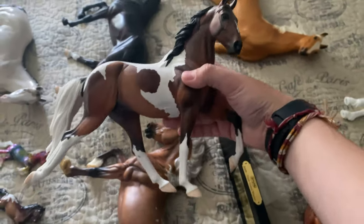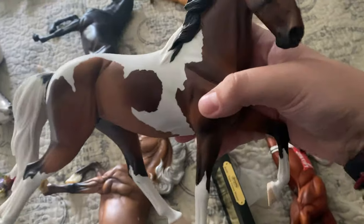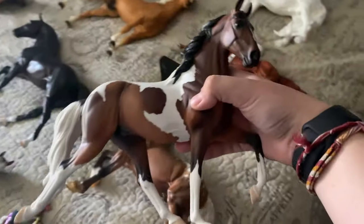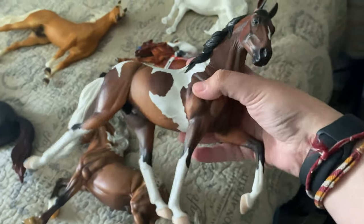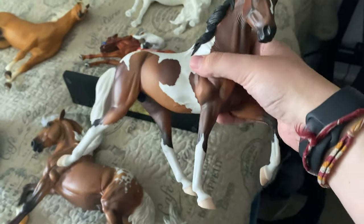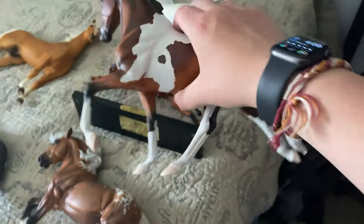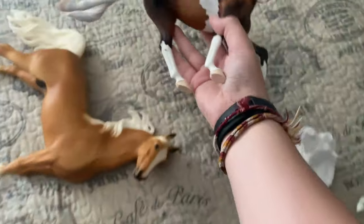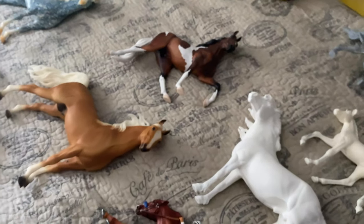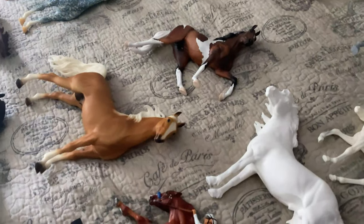Moving up here, I picked up a Dixieland Grand porcelain because I just love this sculpt so much. It looks like my friend Mackenzie's horse — his name is Bling or Bling It On — who's a spotted saddle horse, but the breeds are pretty similar. This is Dixieland Grand; he's really pretty. I freaking love this sculpt. If this could be actual traditional sized, that would be my favorite mold. He's small classic sized, I would say.